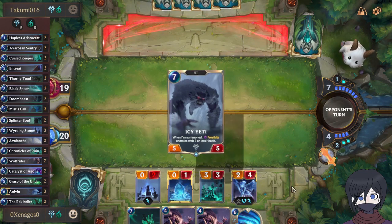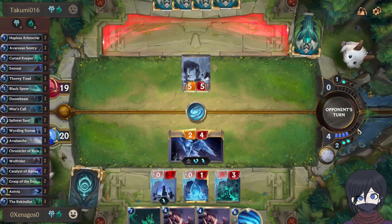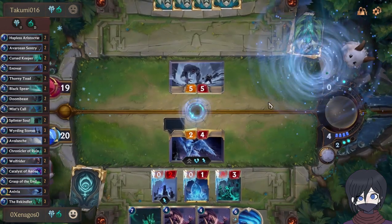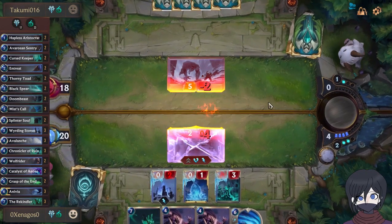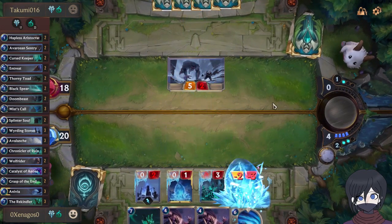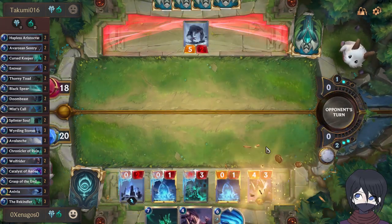At this point late in the game, it's easy to take trades or take losses when you know they'll all just come back. Now to surprise them with that extra mana to level Anivia.